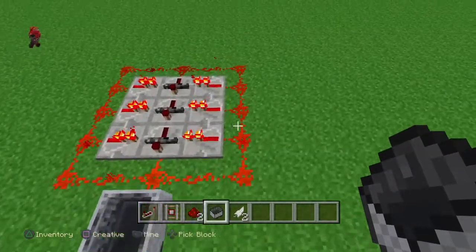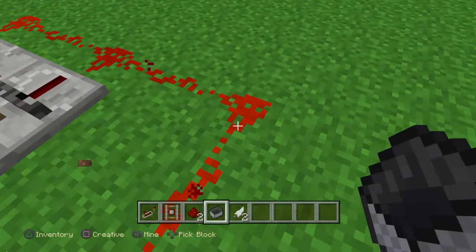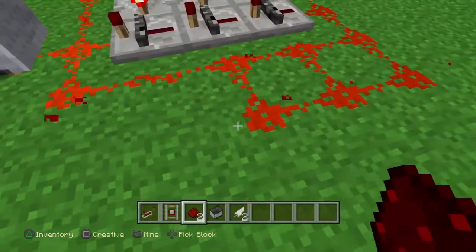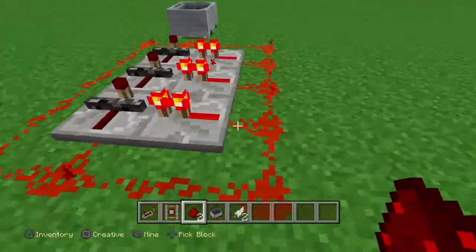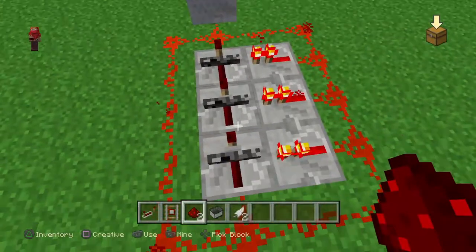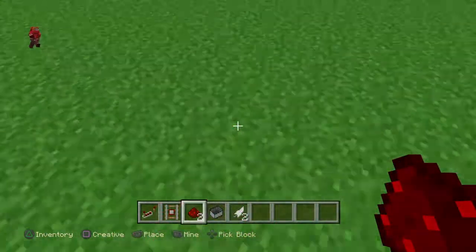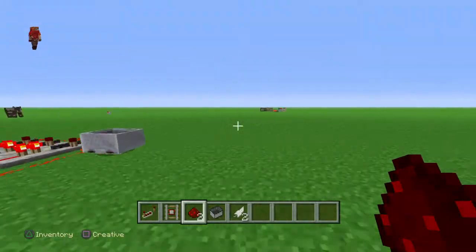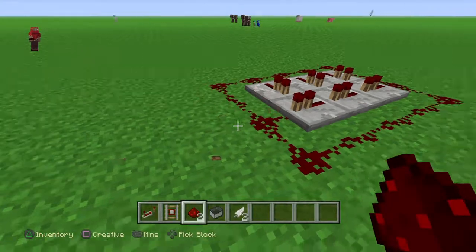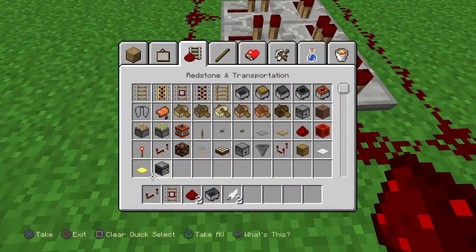Or you can do this with a lever. I'm just going to quickly show you this works with two by two. Look, it works with two by two! It doesn't work with one by one because you would only have that one row and it wouldn't work. But I'll quickly show you it works with larger sizes as well.